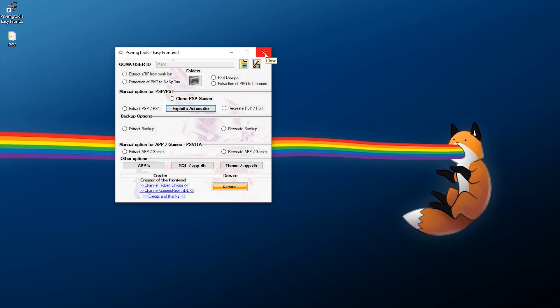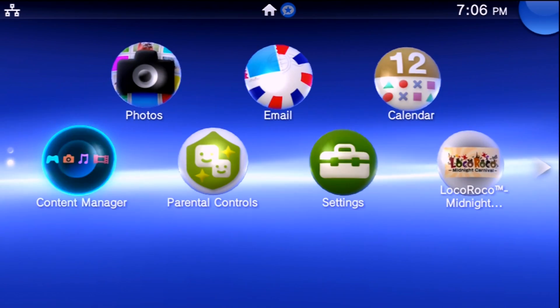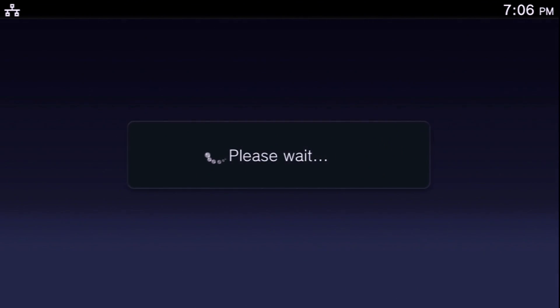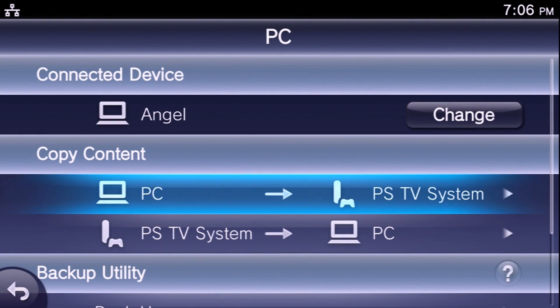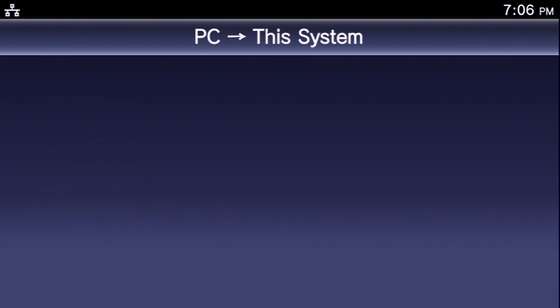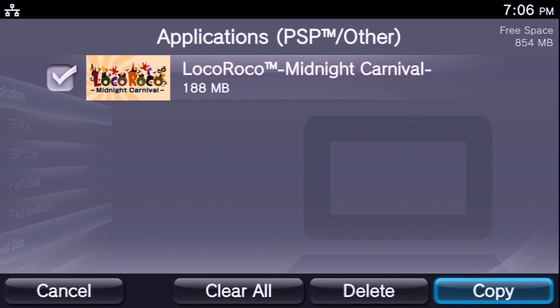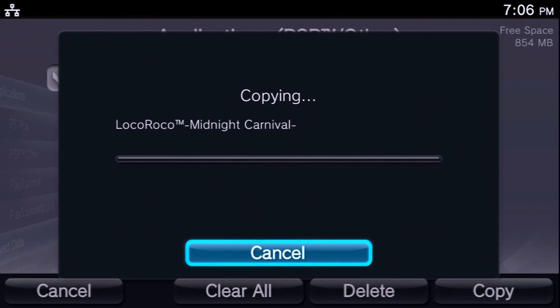Now close PS Vita Image Tools, go to your Vita, and copy the game back from PC to Vita. Make sure QCMA is still running. Go to Content Manager, Copy Content, PC to Vita, Applications, PSP, Other, select your game — it should be about one megabyte larger in size — and click Copy and OK. If you run into connectivity issues, try closing and restarting your Vita or restarting QCMA, and you should get it to copy over.